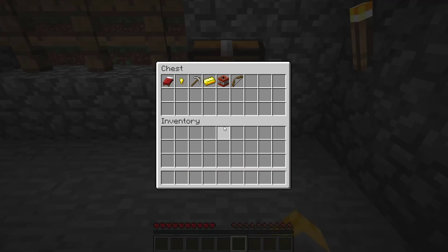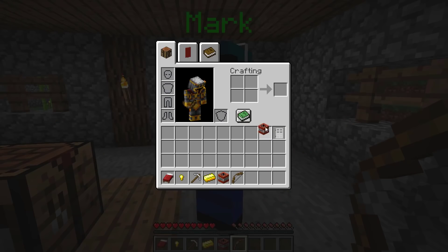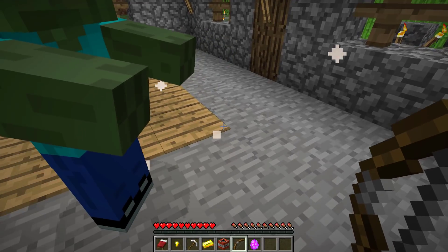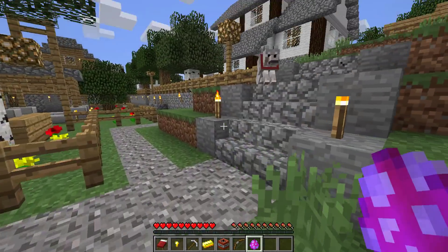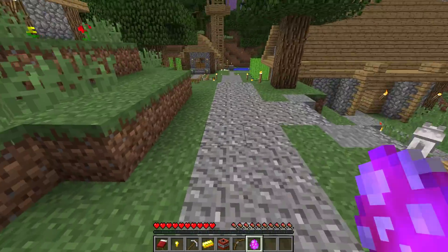Let's have a look. He's given us some bows, a TNT, a gold ingot, some iron pickaxes, a gold nugget, and also a red bed. Well, let's see what happens when we throw the iron door and also the TNT on the floor. Wait, it's made a mini TNT shop. Wolves, look what we've made - some of the weirdest stuff ever!